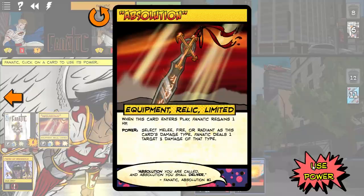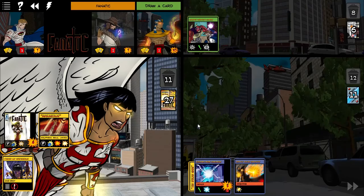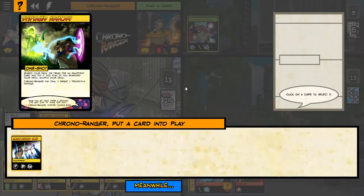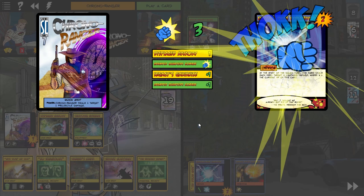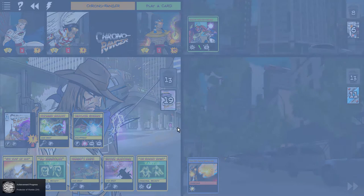Heal for one. Let's hit that device with radiant — five damage. That'll do. Let's see — that's a good one to have for Chrono Ranger. And there's victory! Starting to get a little bit nervous there, but that one seemed to be well in hand.